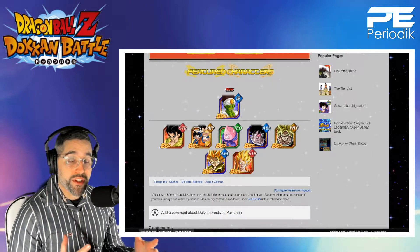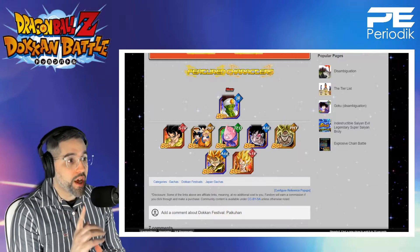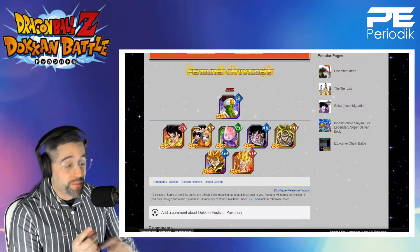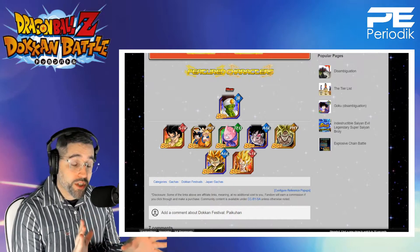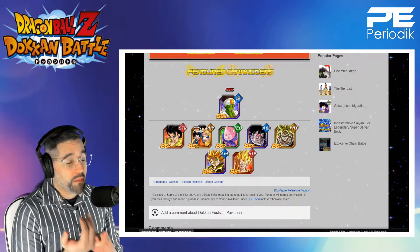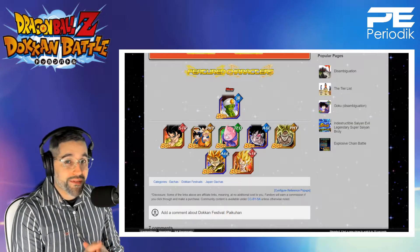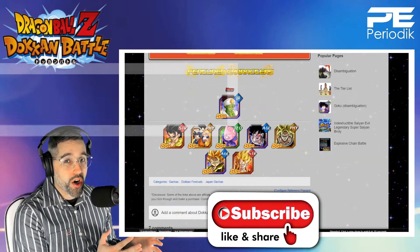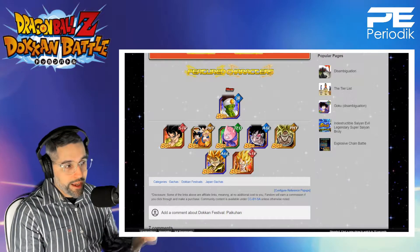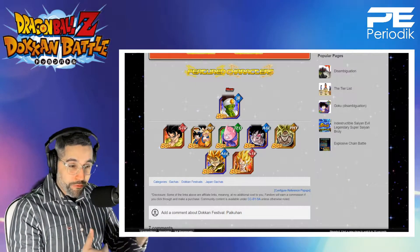We're going to be breaking down this banner in its entirety, going through every single unit. Before we talk about any characters, we have to mention that this is going to be a dual Dokkan Festival, meaning there's going to be another Dokkan banner. Typically from what we've seen before with dual Dokkan Fest for global, you will have three-plus-ones. What three-plus-one means is for every 50 dragon stones you spend — every multi you do — you will get a free multi.